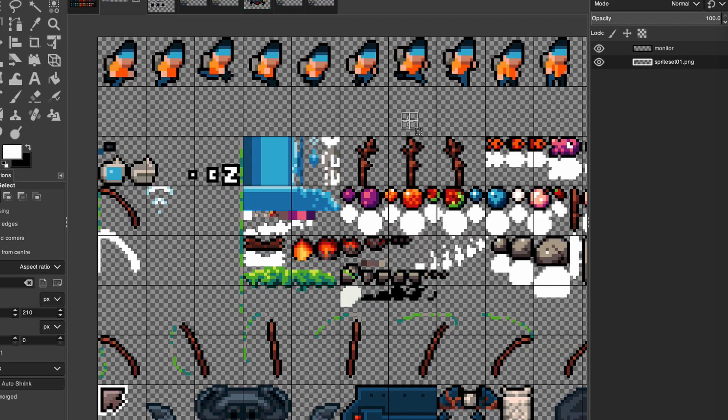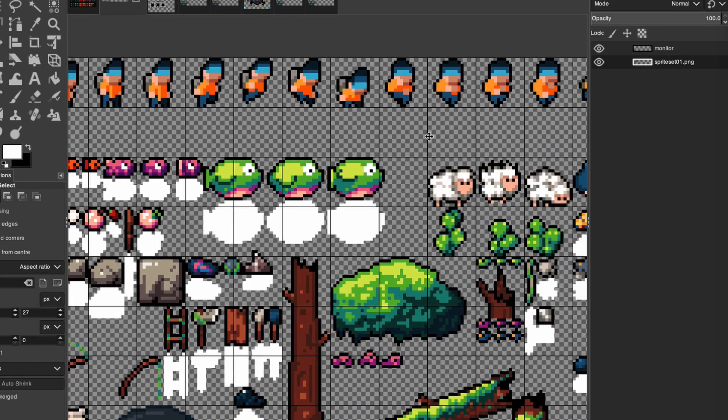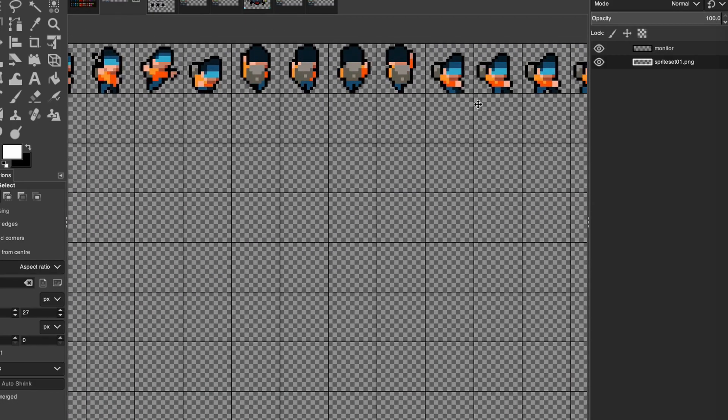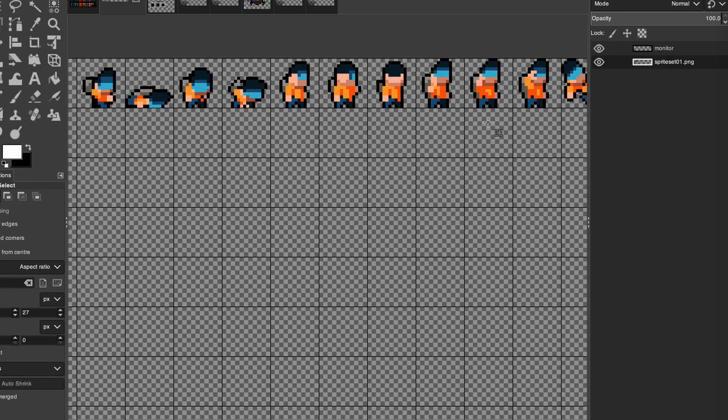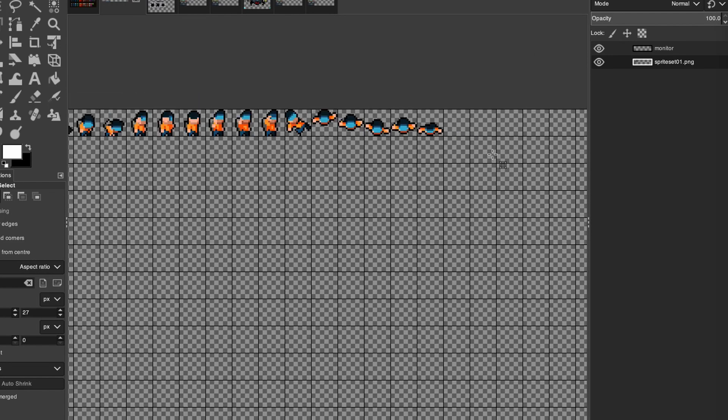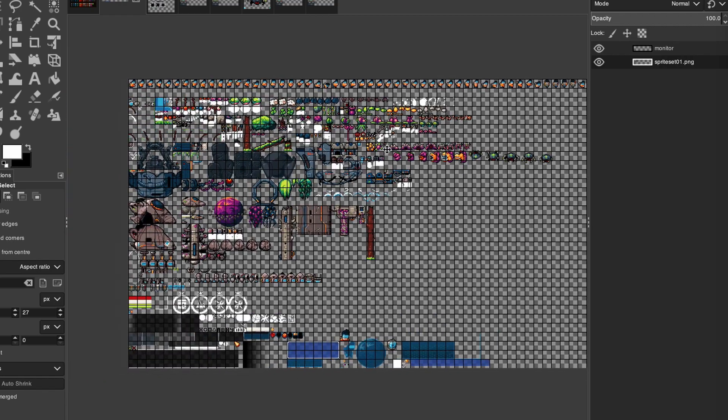I'm now at 71 frames of animation for the main character and I'm pretty sure that's the most amount of animation frames I've ever done for any of my characters in any of my games ever. I'm probably not done yet because I still have a couple of ideas — also this, what you just saw, the sleep animation. He basically just sits in the chair, but I want to have the animation where he actually climbs into the chair and then falls asleep. That's going to be another two or three frames of animation, but I think it's worth it because it looks pretty damn good.